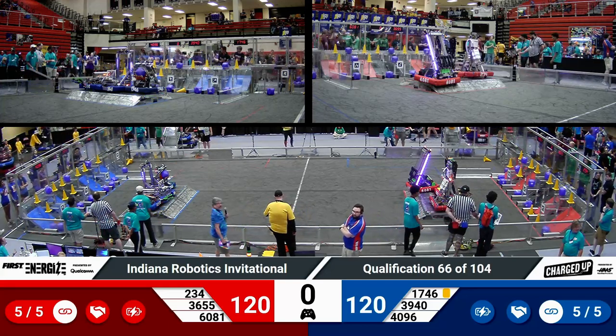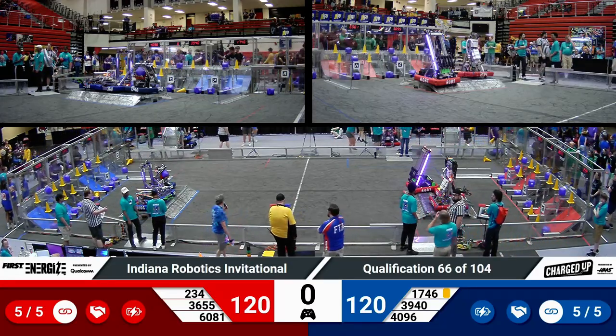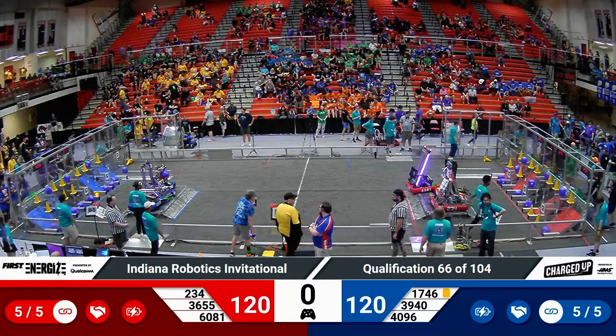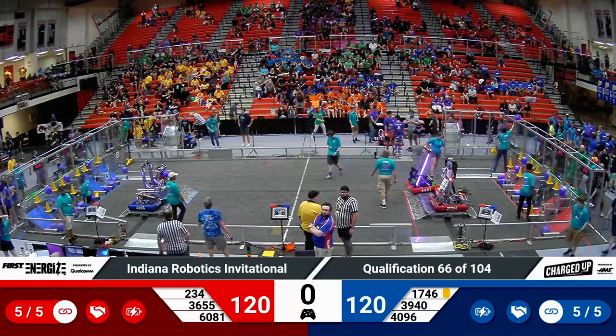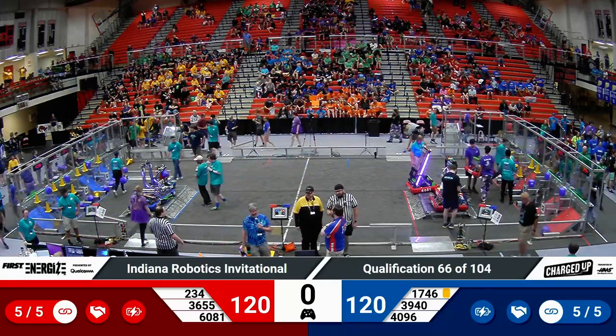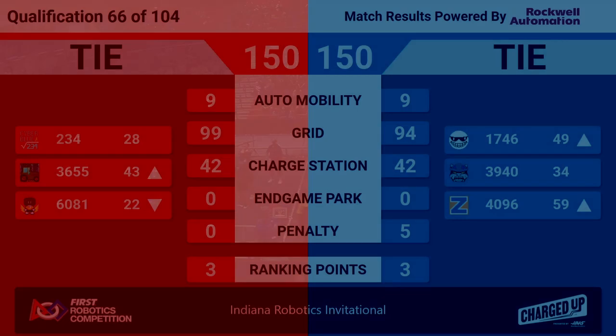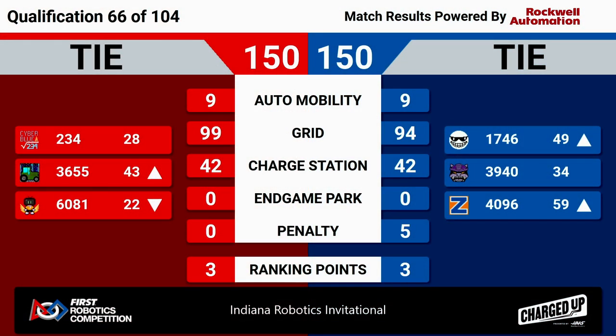And time expires. You've got a score — a tie of 120 in the real-time scoring. Remember, that's unofficial. 120 points each. Both alliances look to be docked and exchanged, all three robots balanced. Here comes the official score from the refs — and it is a tie. Holy cow. Tie score at 150. That is our first tie of the day here at IRI this year. 150 points apiece. Each alliance gaining three ranking points. We waited almost until the very end of the first day to see our first tie.